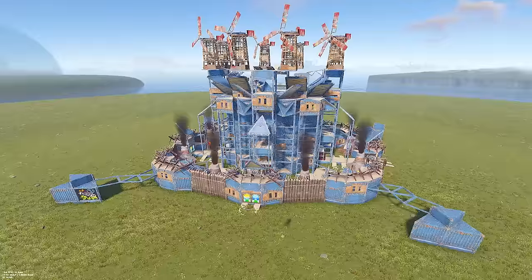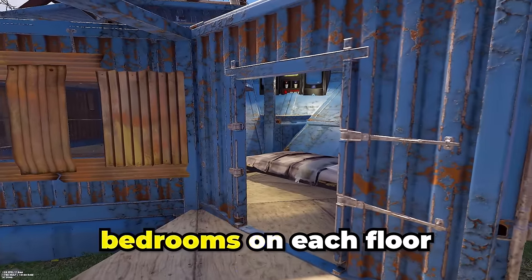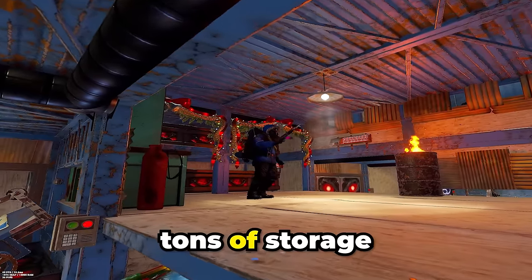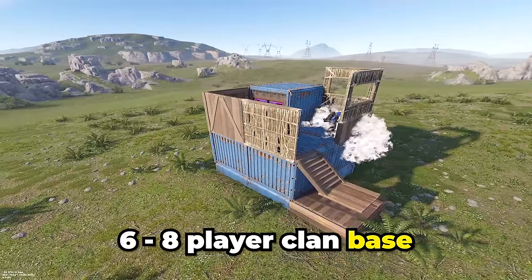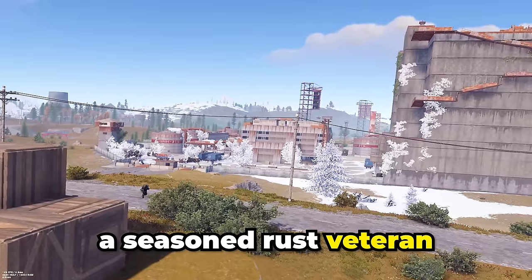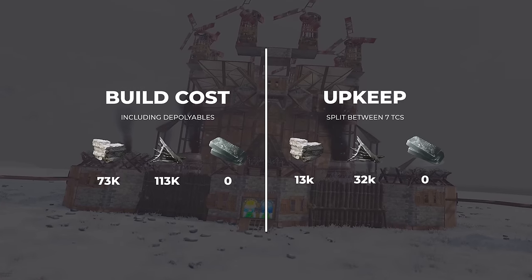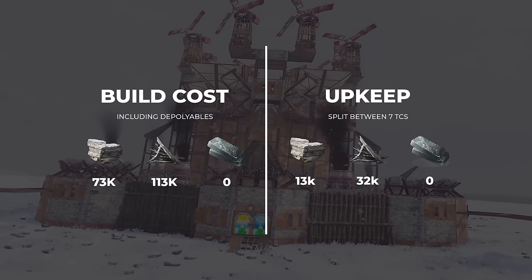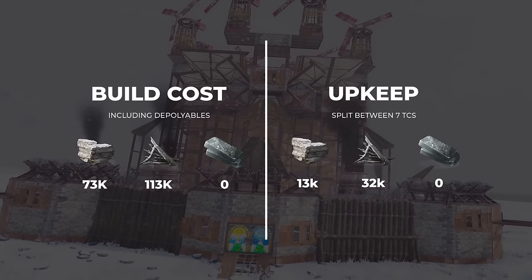I built the best 2x2 in Rust. This base comes equipped with the wide gap shooting floor, compound breach peaks, bedrooms on each floor of the base, tons of storage, all inside an easy to build 6-8 player clan base. Whether you're a seasoned Rust veteran or a new player, you can build this base at any skill level. To fully build the base, you'll need 113,000 metal fragments and 73,000 stone, while the upkeep will cost you around 32,000 metal and 13,000 stone a day.